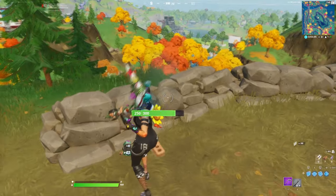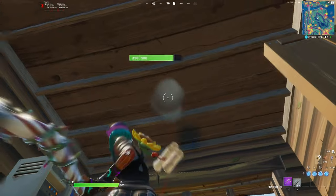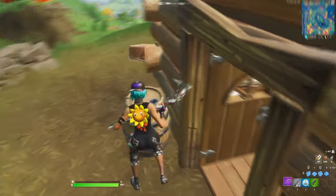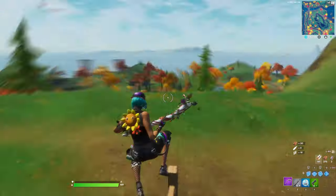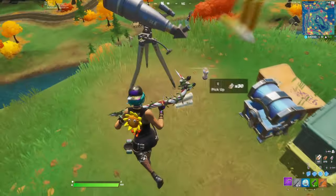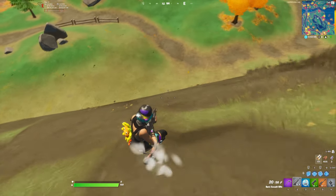Now I'm going to show you this in game. I dropped on this location, get the floor loot, farm this, enter this house — the chest is always above, so remember that. You're very unlucky if you don't get a chest there because that's where you drop. Go over here and loot this chest right here.